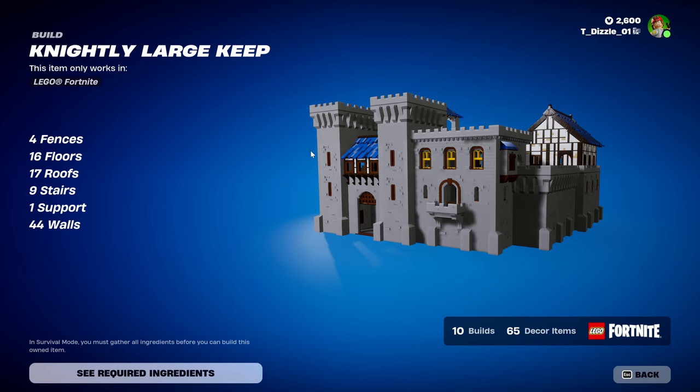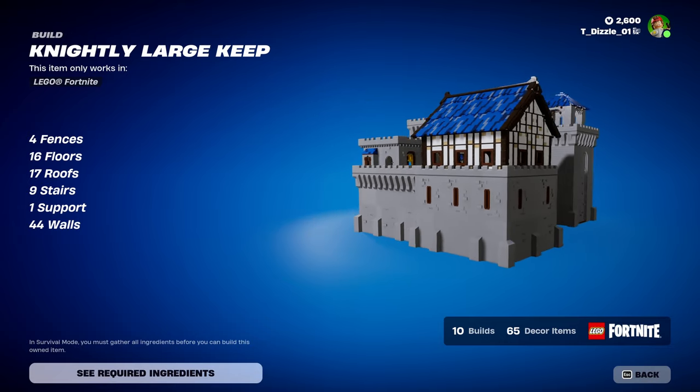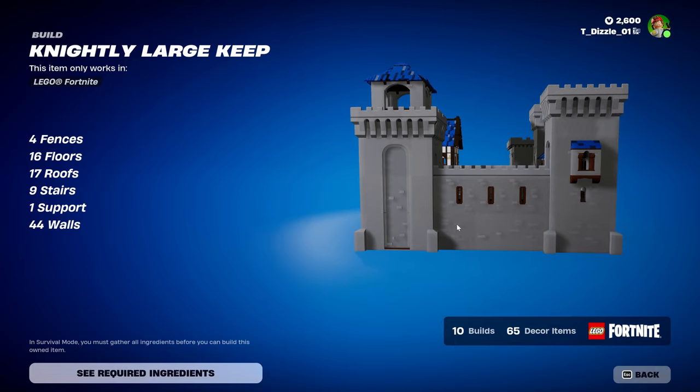Up next, Nightly Large Keep. We've got four fences, 16 floors, 17 roofs, 9 stairs, 1 support, and 44 walls. I wonder if they're considering roofs in this too — I wonder if they're considering up top as part of the roof as well.